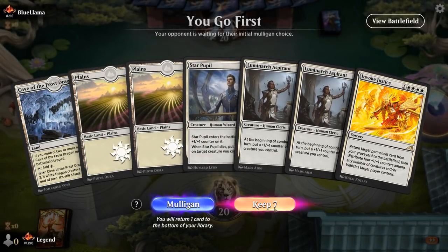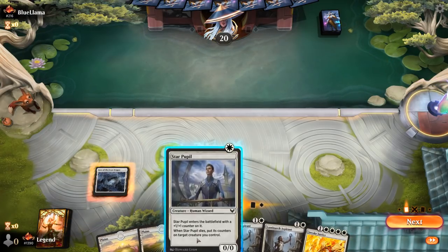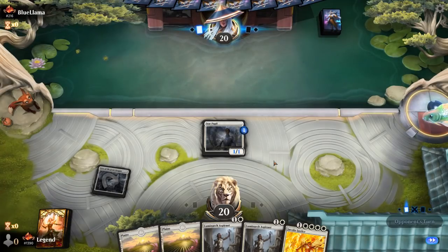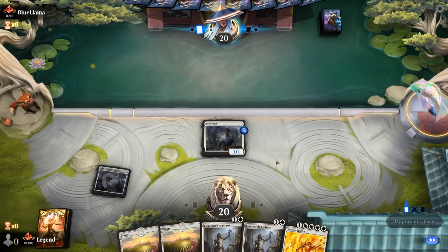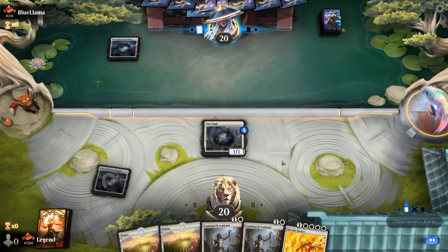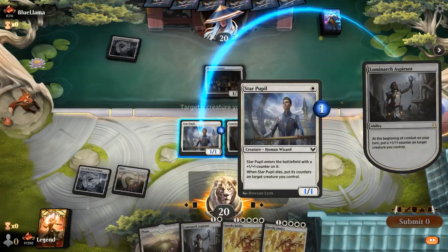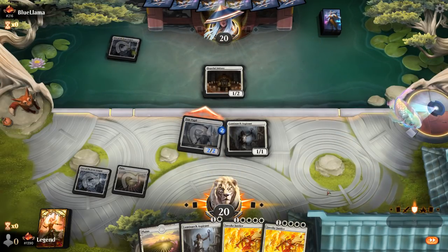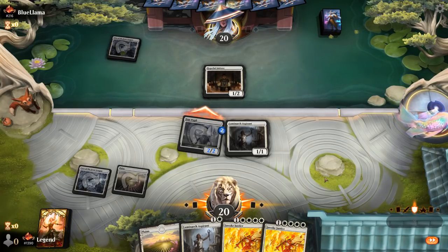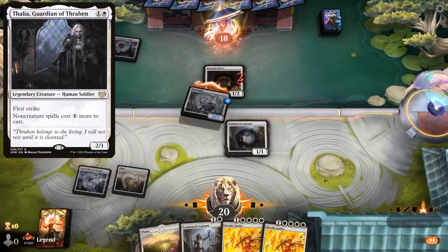Alright, we're on the play with a keepable hand. Double Aspirant, always powerful regardless of synergy. Hoping for some nice 3 and 4 mana plays. Anything to learn, we can grab Environmental Sciences to get an extra land. Gets us closer to Invoke Justice. Opponent also on Mono White. We'll see how this plays out. It's not my favorite matchup, but having Double Aspirant to start is a big deal. Just gotta hope to dodge Thalia and Spellbinder to delay our Invoke Justice.